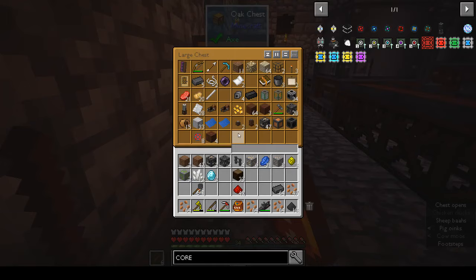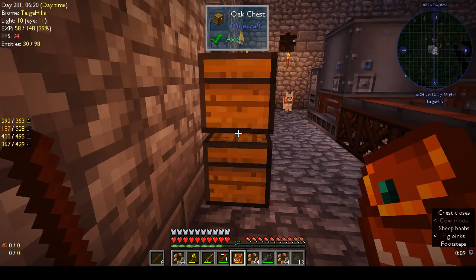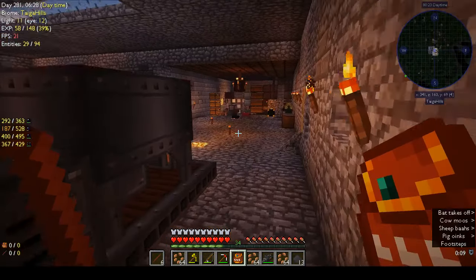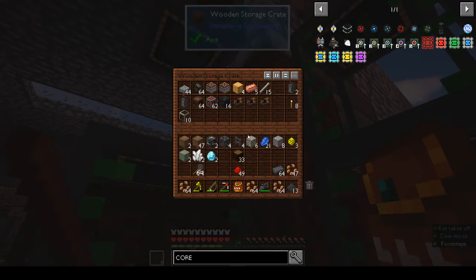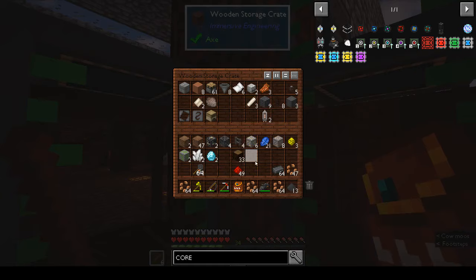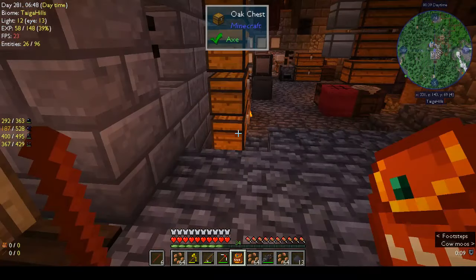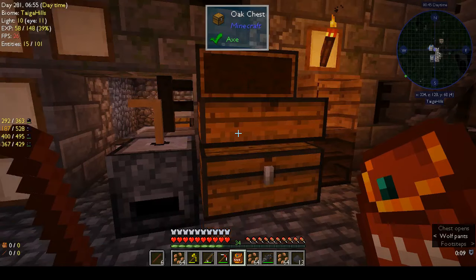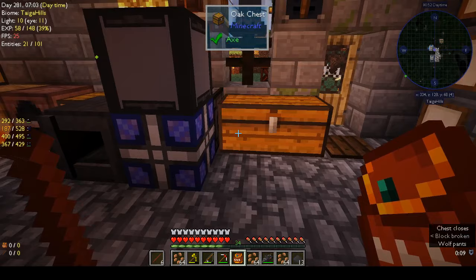What did I do with the hammer? I'm not being really blind and just missing it - it's definitely not in there. Okay, we can make a new hammer because we probably need a new one anyway. I didn't put it in any of these chests either - nope, none of these. Alright, let's make a new hammer.